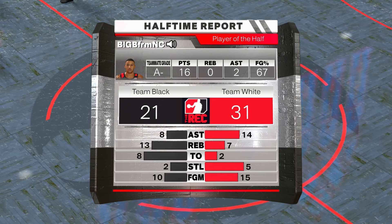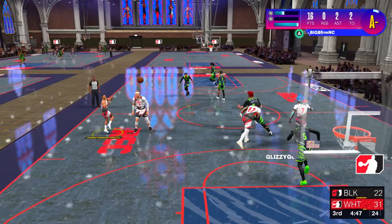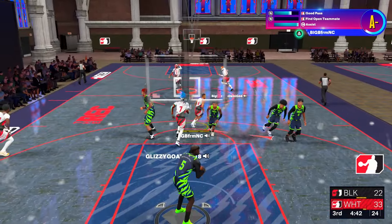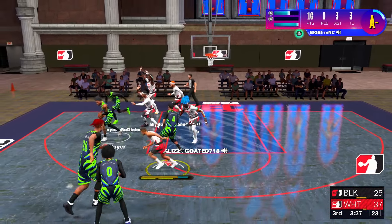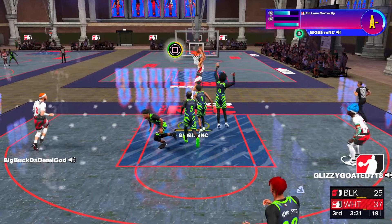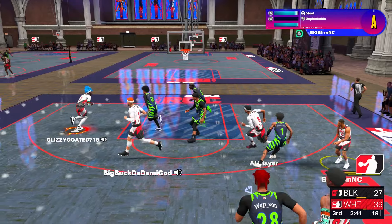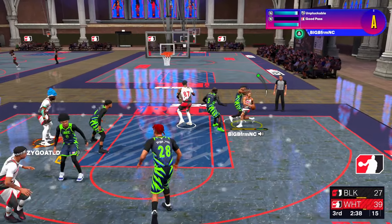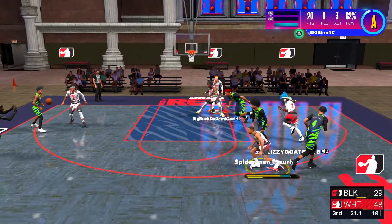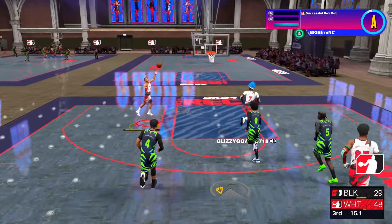I'm literally the smallest player on the court right now. I'm cooking right now - this dude is so fun to play. Hopefully he throws me a lob - he throws it! Reverse off the lob is crazy. I'm slowing it down right here - I got to give it to the hot hand, he gives it back to me. We're in playmaking takeover, so I'm gonna take that layup every single time. He said in game chat he got Hall of Fame Dimer, all that good stuff - so I shouldn't miss. I got a 99 layup and 99 vert.